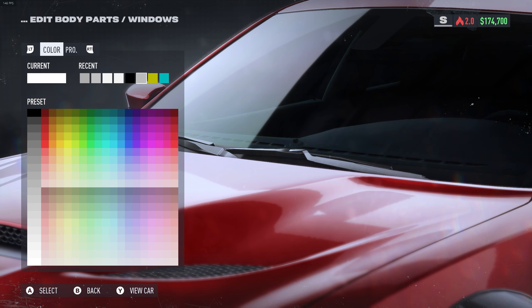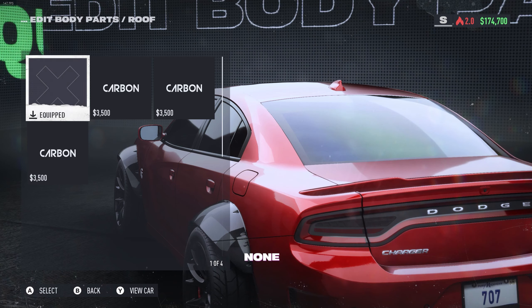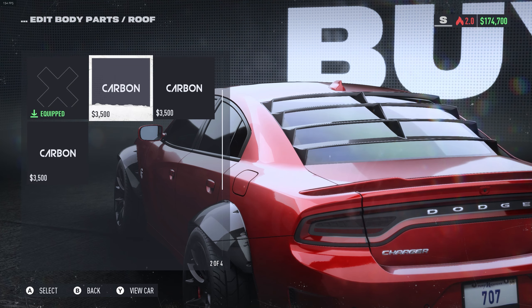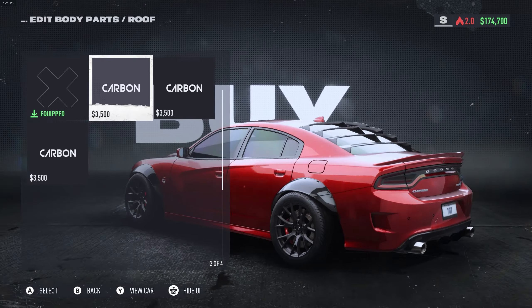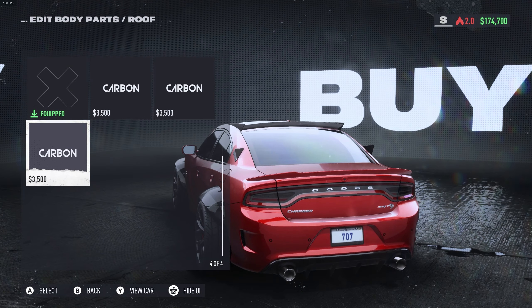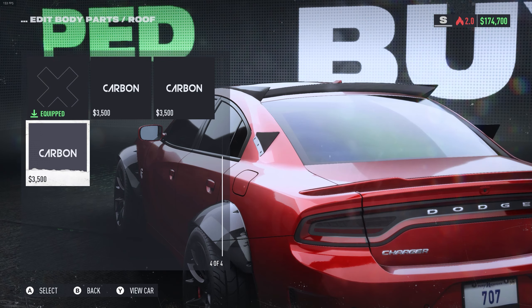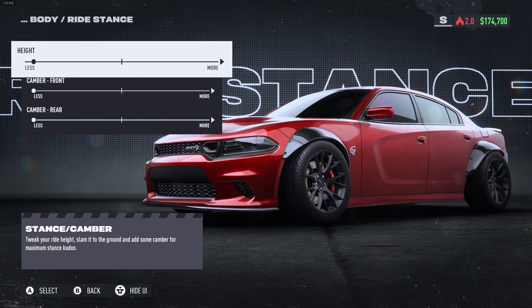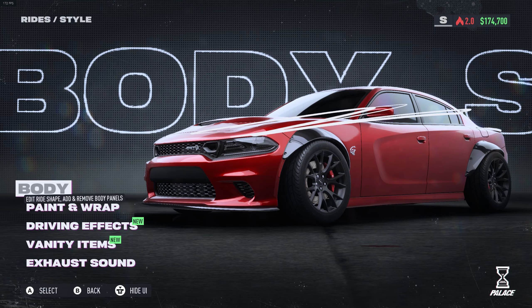Let's go ahead and get a tint going — we'll do black like that. These window options are kind of cool but I'm gonna pass, I just don't think it's that clean. For stance, we're gonna keep it slammed with some camber.